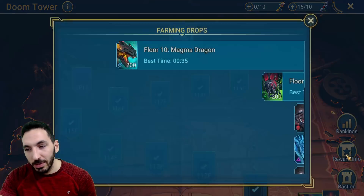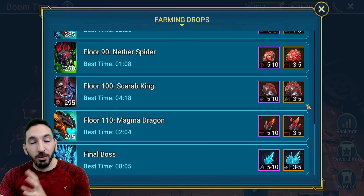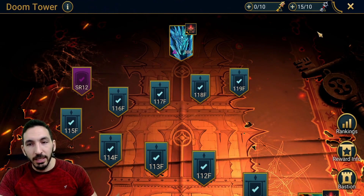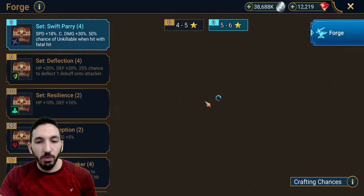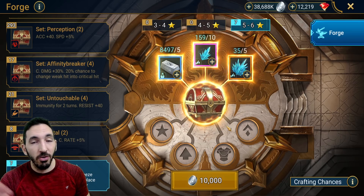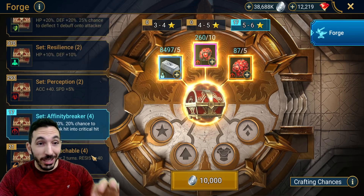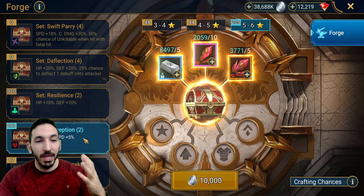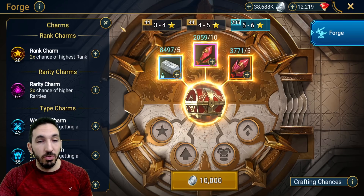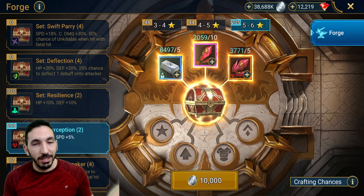The other thing that honestly disappoints me now that I think of it is the crafting aspect. I've done all the bosses, and all the bosses drop crafting loot used to craft items for each boss's set. You can go to the forge and see which sets can be crafted: Affinity Breaker, Untouchable, Fatal, and Frostbite. They are nothing special — none of these four make me go 'wow, I need this set right now.' Honestly, out of the forge, the best set right now is the Perception set. If I had all the materials available, I would just keep crafting it because it's better than accuracy sets since it gives you some speed as well.